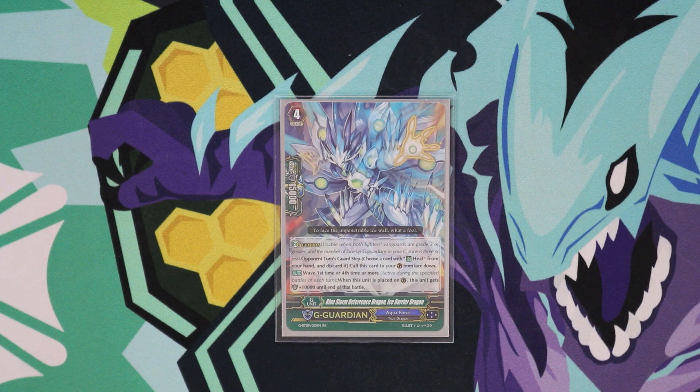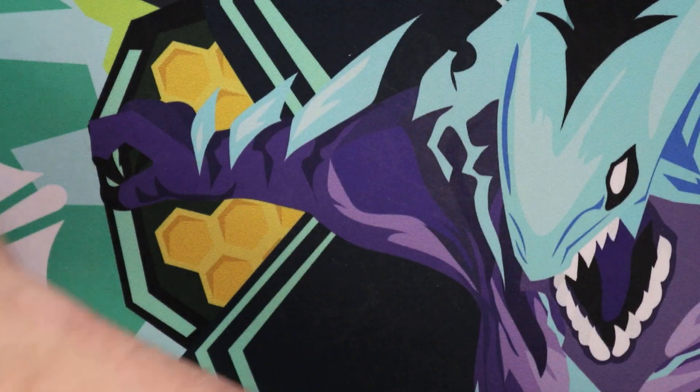To finish off our G Guardians, we run one Ice Barrier Dragon. If he G Guards on the first or fourth battle, he's going to get plus 10k guard — so it's a really nice 25k guard if the need ever arises. But most of the time you're never going to use Ice Barrier. It's just that one tech that's useful in a specific situation.